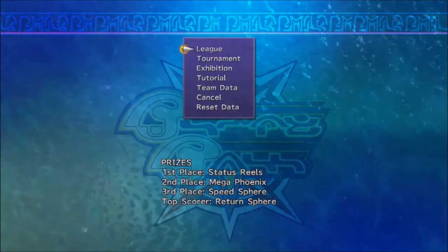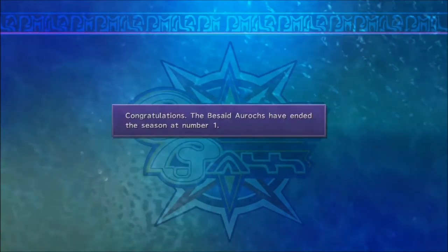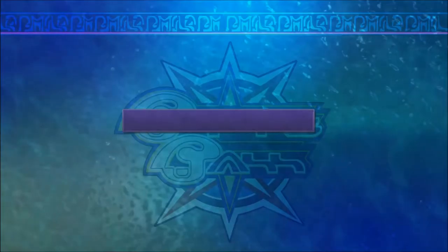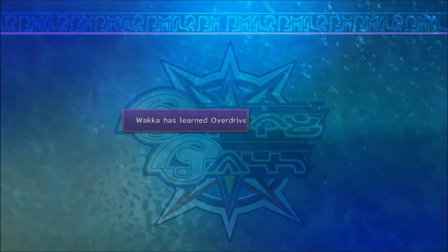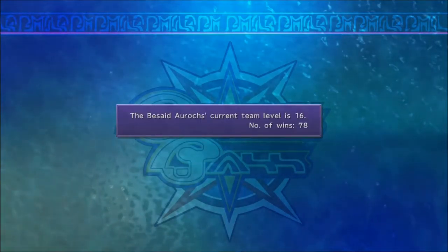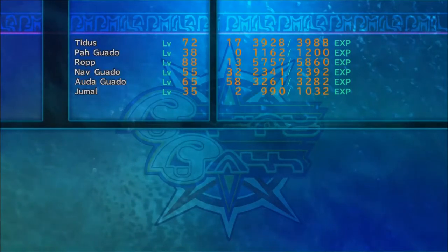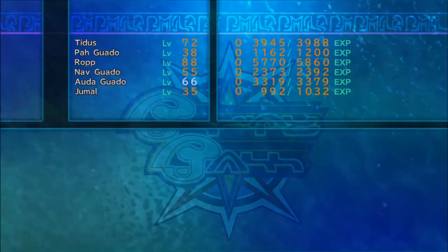Hello everybody, welcome back to the Final Fantasy X walkthrough. We've got quite a bit of dialogue in this one, so I won't be doing a whole lot of commentary for this particular video. I started off here with just some Blitzball prizes that I had won during my stay in Guado Salam. I actually stayed here for quite some time. I did a lot of fighting just outside on the south side of Guado Salam, and just got a bunch of money and played a ton of Blitzball games. You can see my levels here are pretty crazy.